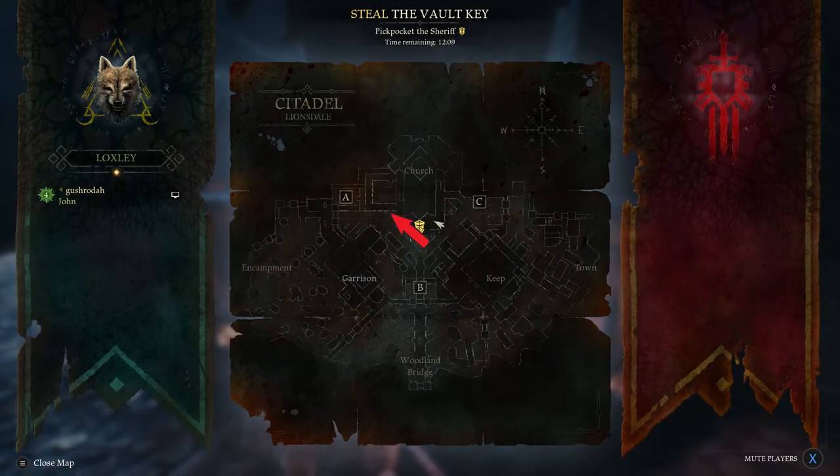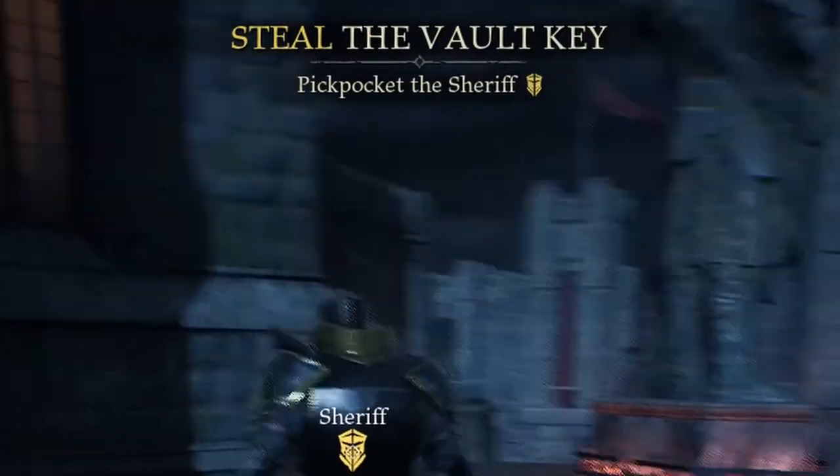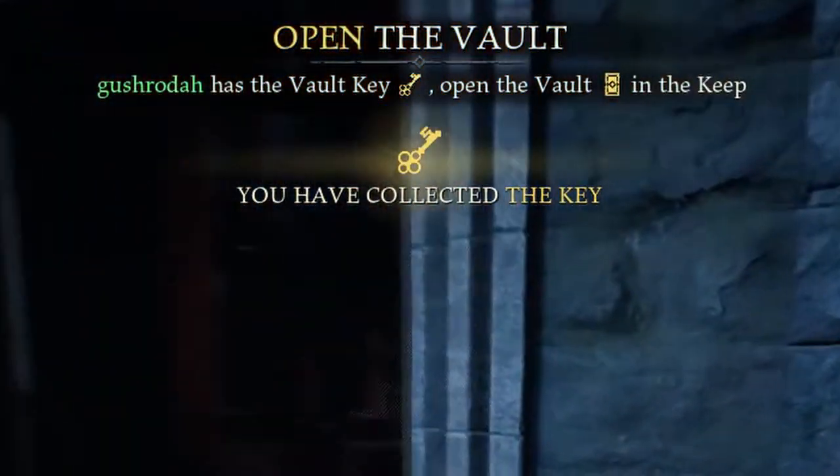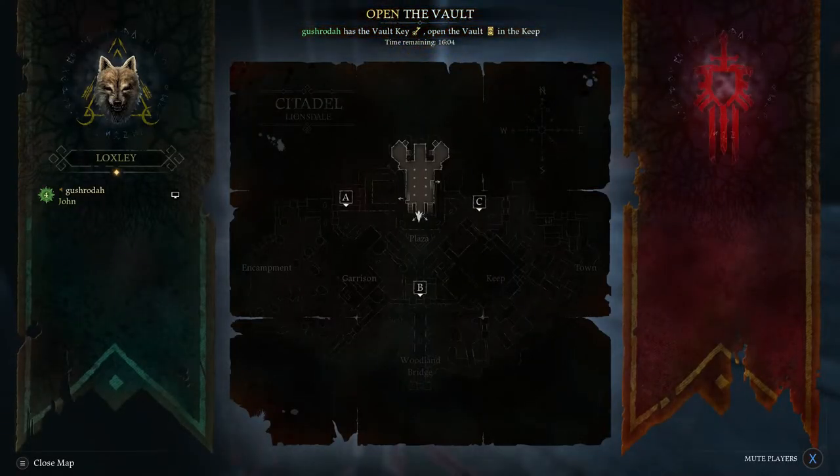From here once you pick up the key, you'll have to take a look at the top of your screen as it'll tell you the general location the vault is at. There are 3 different areas: the Garrison, the Church, and the Keep. Starting off with the Garrison.